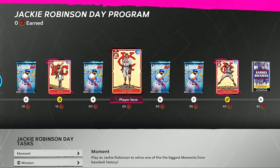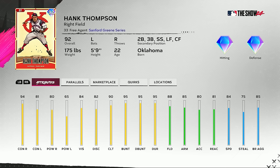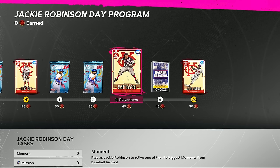At 30 and 35 points we get standard packs. At 40 points we get a 92 overall Hank Thompson — right field primary, also plays second, third, short, left, and center field. His stats: 94 contact versus righties, 81 versus lefties, 80 power versus righties, 65 versus lefties, 84 vision, 88 fielding, 90 clutch, 85 arm strength, 80 accuracy, 81 reaction, and 84 speed. He does have quirks including Dead Red, one of my favorites.